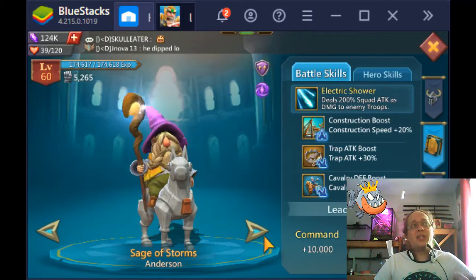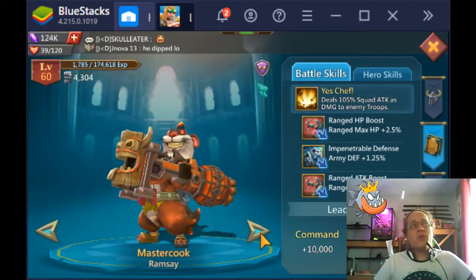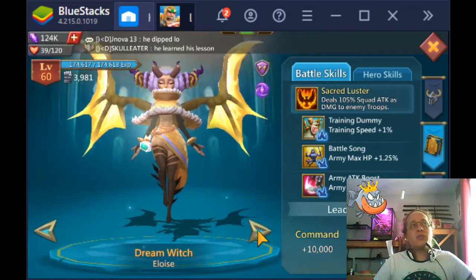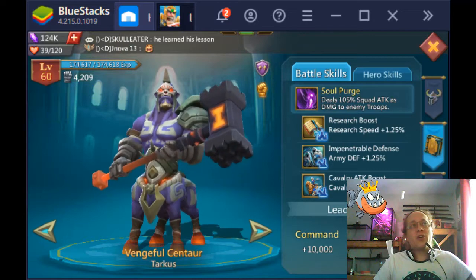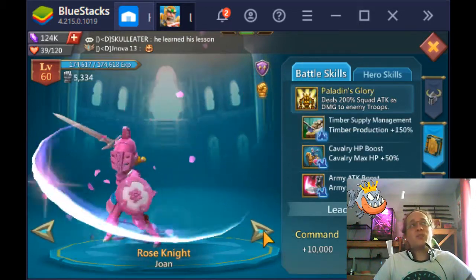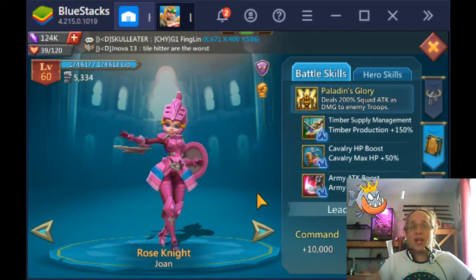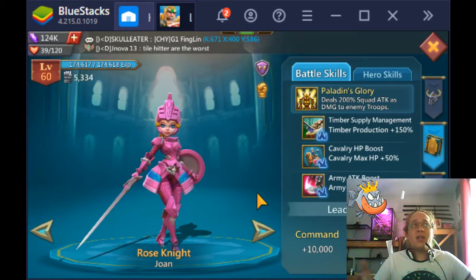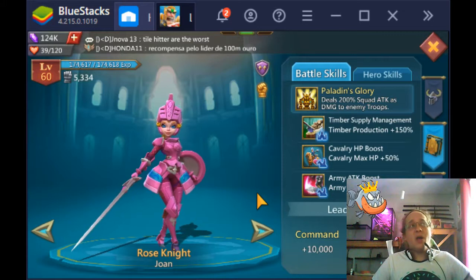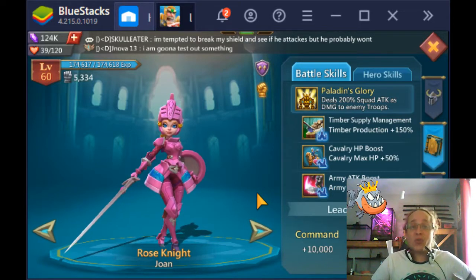There are no other free-to-play heroes that give cavalry attack. But pay-to-play has Steam Bot, Vengeful Centaur, Barbarian — there are so many pay-to-play heroes with cavalry attack. That's why when you get hit by a cavalry blast, it's usually from a pay-to-play player, because free-to-play can't get all that extra cavalry damage. However, we do have a decent amount of range damage available as free-to-play, so we can counter that cavalry. Don't get discouraged — you can counter that stuff.